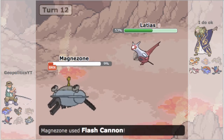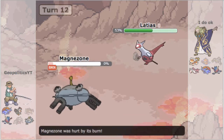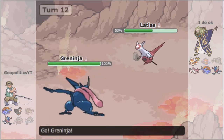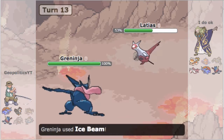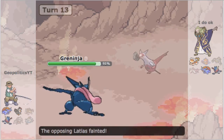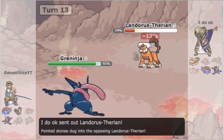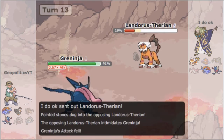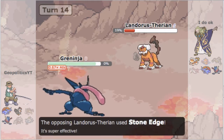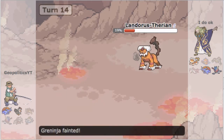He makes the play of going out into Latios — I guess it prevented him from getting swept straight up by Greninja. I get some damage off on that Latios, then go into my Greninja and click Ice Beam to knock it out. Now this is a pretty key line of events — I had to pray for a Stone Edge miss because I didn't want to put the game necessarily on Mega Salamence since I'm not too familiar with its damage output.